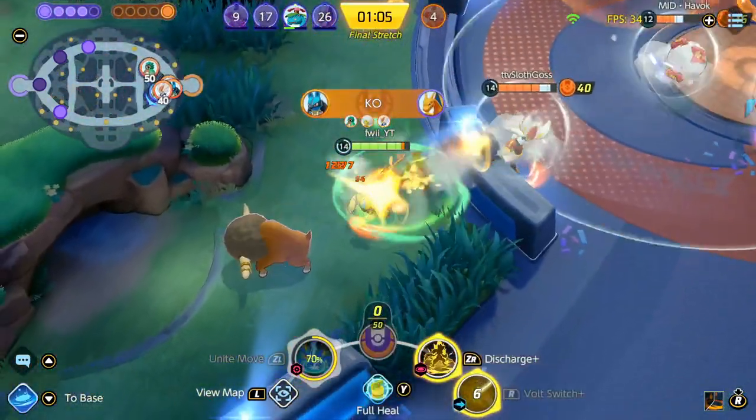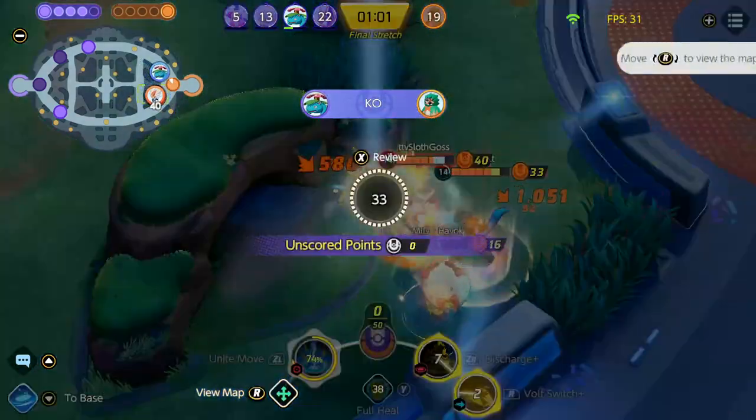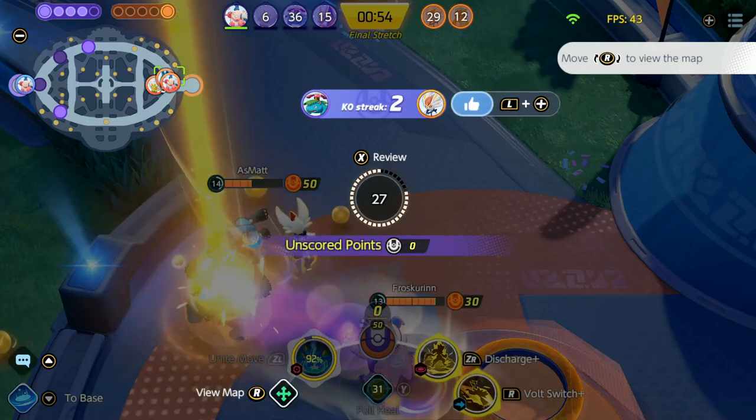Another quick score. We managed to get a huge score against the enemy. The enemy team has no chance of winning — they would have to score about 600-700 points to potentially have a chance to win this game. There you go — Zera Aura is extremely strong against Lucario in the early game because all you're doing is fighting him so the Lucario can't get their Attack Weight stacks. A lot of Lucarios are running Attack Weight, and this kind of playstyle just forces them to lose a lot of HP, making it really risky for them to walk up and score.